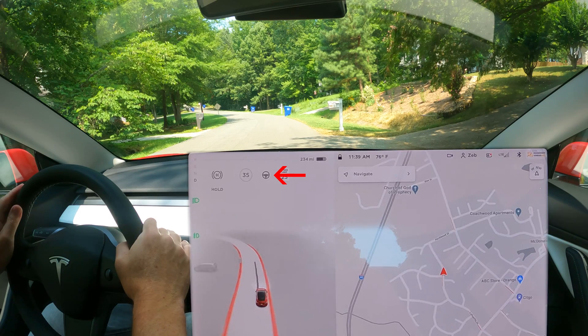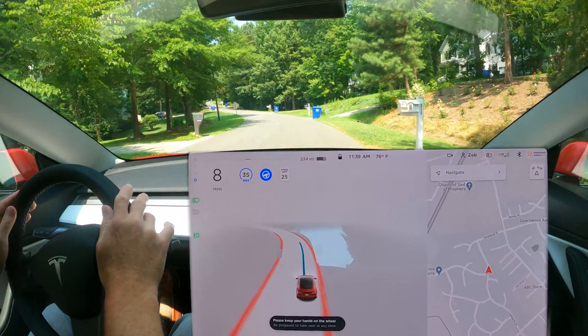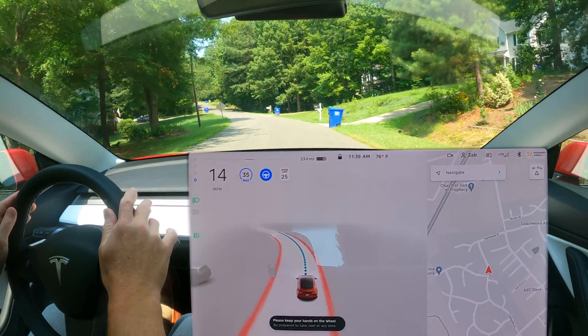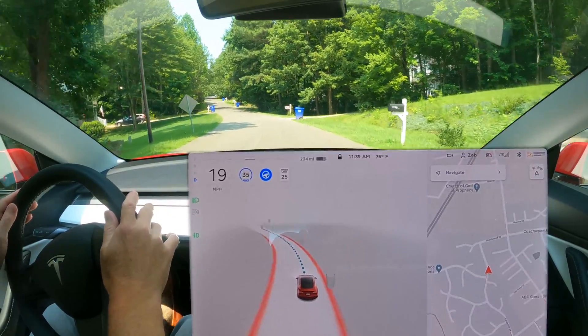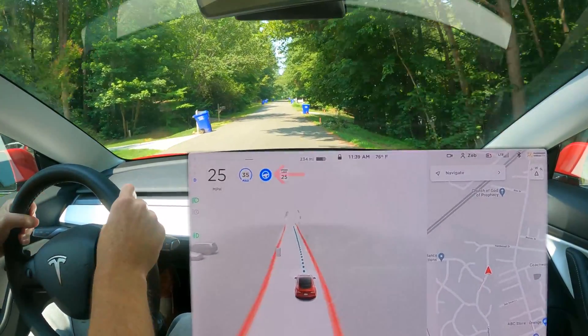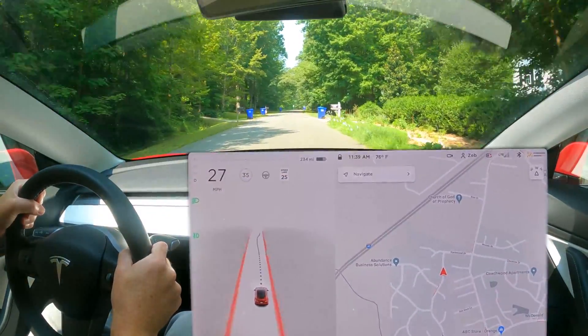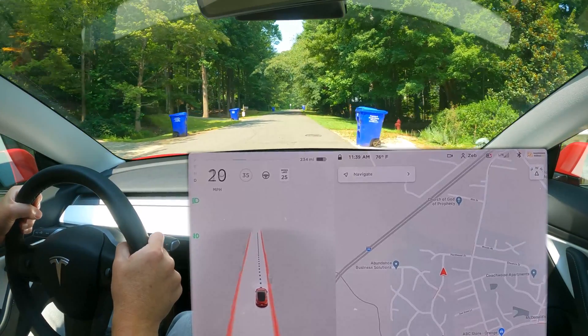The gray steering wheel icon on the screen indicates the car is ready to go into full self-driving mode. When the icon changes to blue, the car is in full self-driving mode and handling all of the steering, braking, and accelerating itself. If I override the input by touching the brake or turning the steering wheel, it immediately exits full self-driving mode and I am now in complete control of the car again.